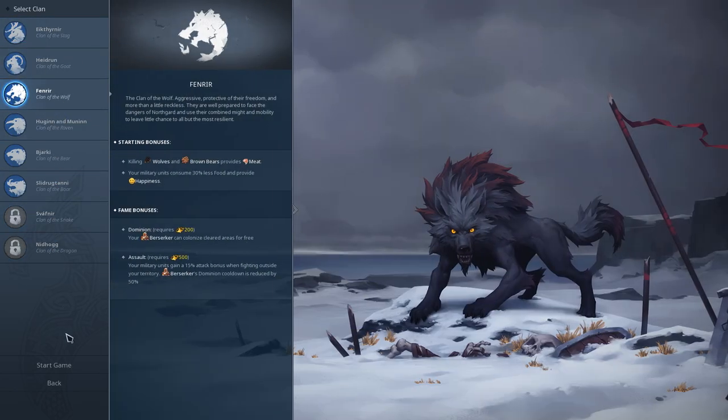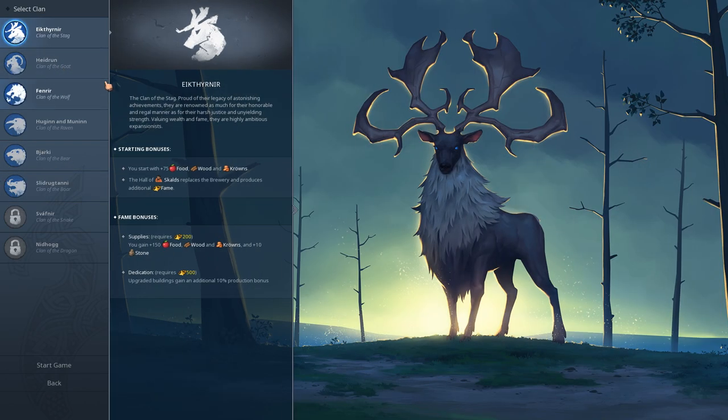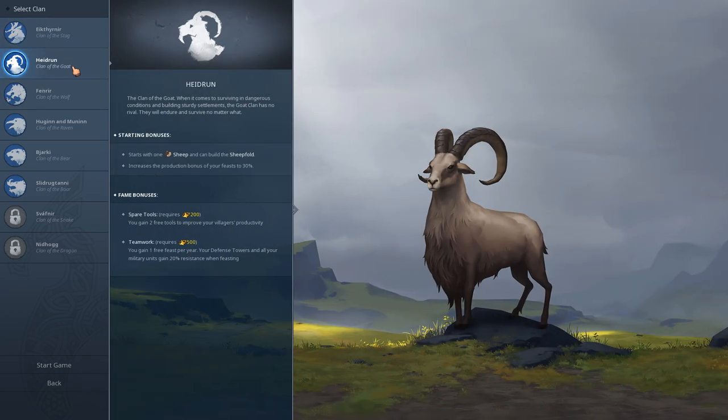Each of these clans gives you certain bonuses - certain starting bonuses, and certain unique items or unique buildings. For example, the Heidrun, the Clan of the Goat, they start with Sheep, and you can build a Sheepfold which gives you kind of passive food income as you put Sheep into the Sheepfold. So that's a pretty huge bonus for food.